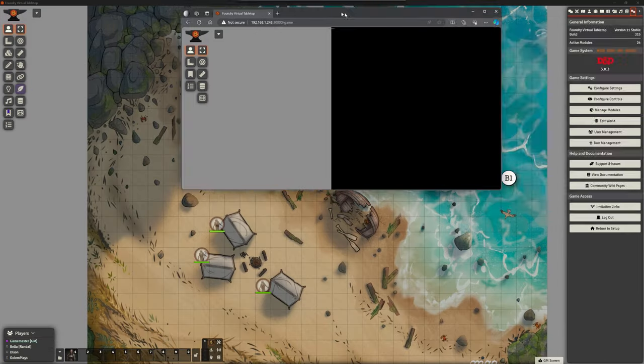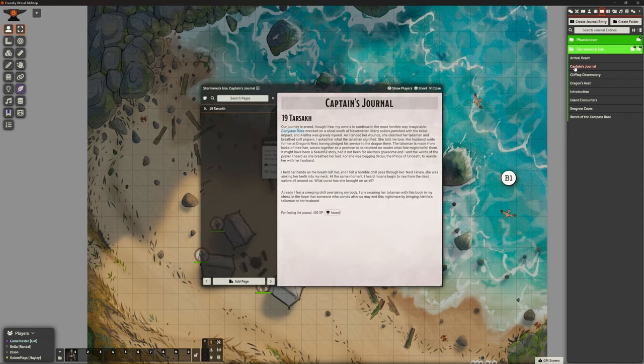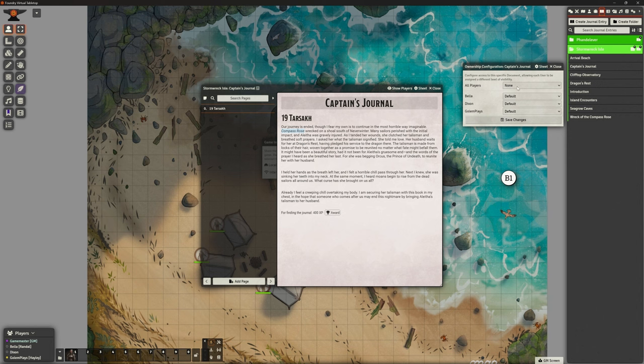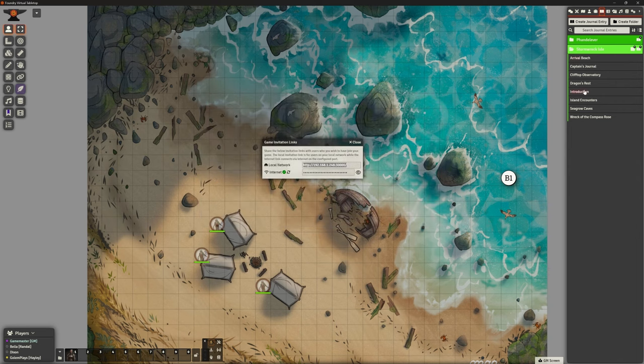For example, in Stormwreck Isle when players find the Captain's Journal I can right-click it, Configure Ownership, change All Players to Observer — and then on the player side they get a folder and can now read that journal. When I remove that ownership again, they can't see it. So I can share journal entries as and when — when they visit a town, learn lore about shops and places, I can add those entries for them to read.